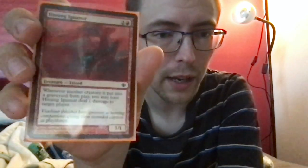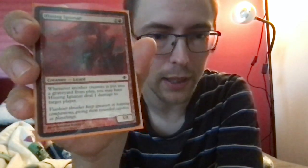Hissing Iguanar — two and a red for a 3/1 lizard. Whenever another creature is put into a graveyard from play — so whenever another creature dies — you may have it deal one damage to target player. It can start pinging people, which is nice.